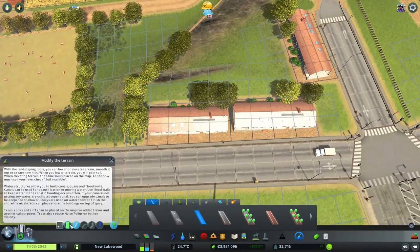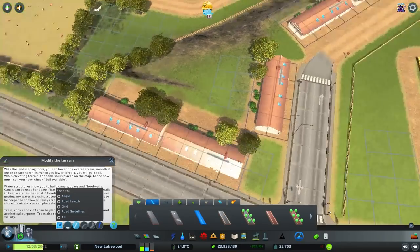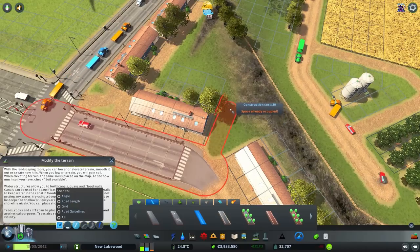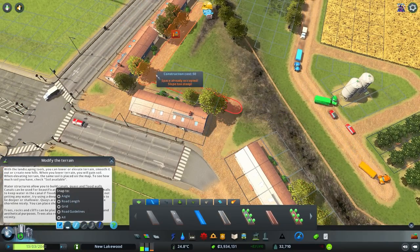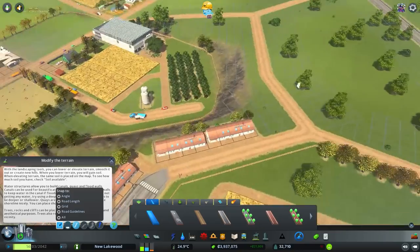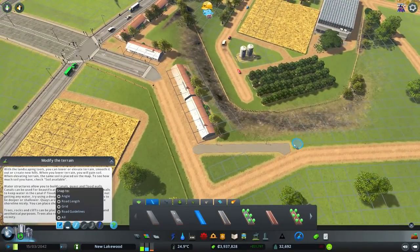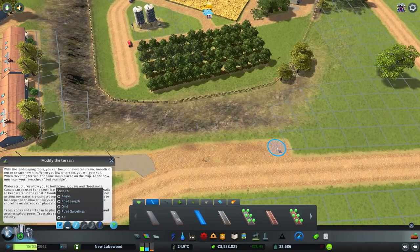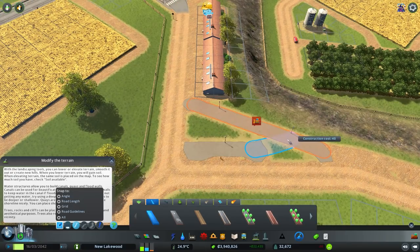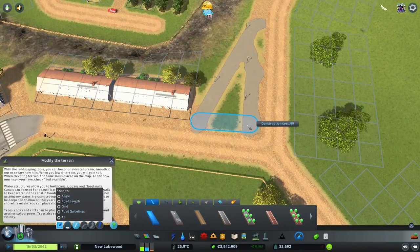Just like with the forestry sector, I want to try adding a little bus line through here. The complexity of the industry supply chain gets more and more fun to balance. When we unlock the next farming level, we can put down a lemonade factory and use some of the crops. For that to function though, we'll need glass coming in from the metalworks, which we don't have yet. We'll put the factory down and decorate it a little for the workers.